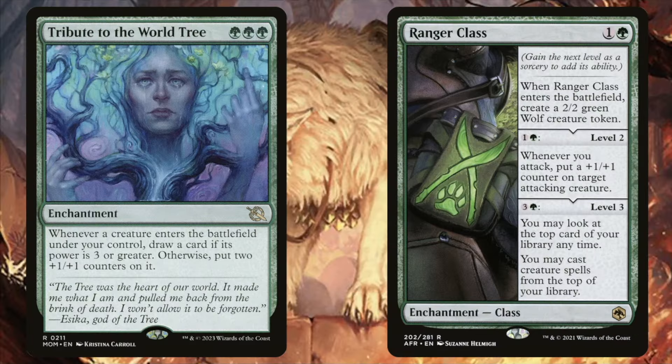Next up we see some fun enchantments. Tribute to the World Tree was really powerful in the game that I played — it synergizes really well with Marwyn, Gyresage, and Rishkar, and when you cast your commander, your commander is going to get you some card draw. Ranger Class isn't entirely necessary but it is fun — it makes you a wolf so you can easily get some card draw going, and it's an enchantment so it's more durable than a creature. With the mana this deck generates, it shouldn't be too hard to get to level three, and that's a nice card advantage engine.